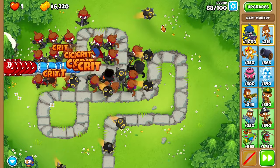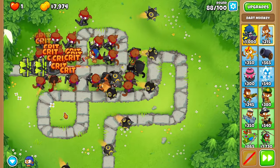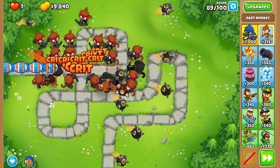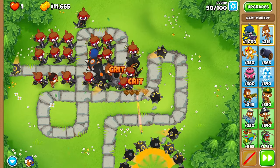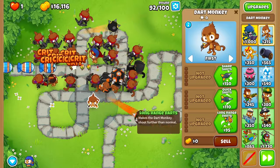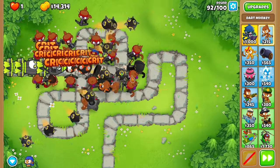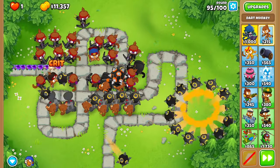Round 87 — this kind of scares me. DDTs around 90, 93, 95, 97, 98, and 99. I think that would scare me, so we might need to use the ability. Let's see — can we pop it? Reinforce ones — we probably definitely need the ability. Let's do long range, enhanced eyesight, sharpshooter, razor sharpshooter, spike-a-pult, and juggernaut. DDTs — I think we should be able to get this. We have a bunch of juggernauts.